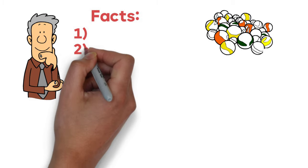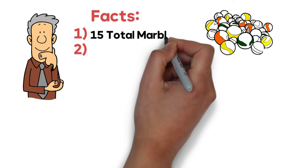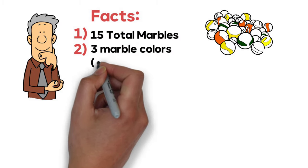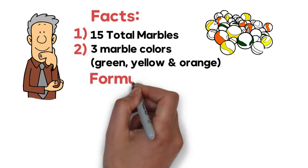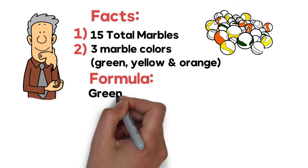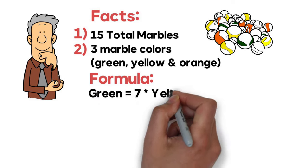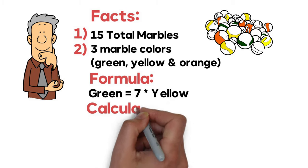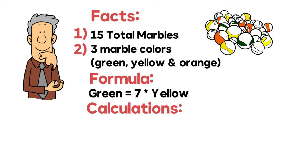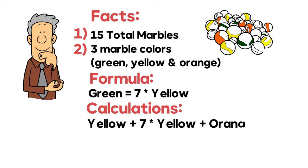We have 2 facts. We have 15 total marbles, and marbles are of 3 different colors: green, yellow, and orange. The formula presented is that there are 7 times more green marbles than yellow marbles. With this type of information, we can easily build the calculations, and we will base our calculation on yellow marbles. The calculation will be: yellow marbles plus 7 multiplied by yellow marbles plus orange marbles equals 15.